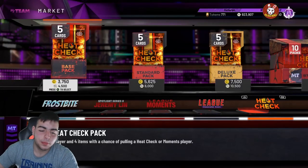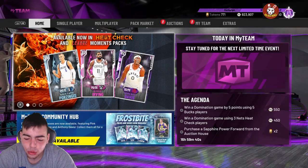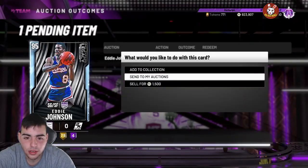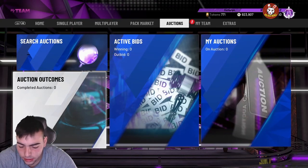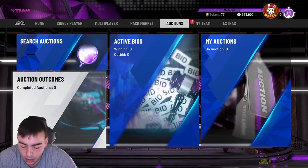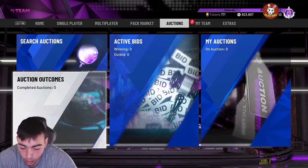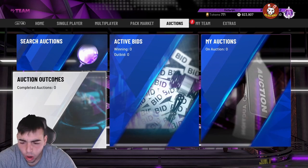What's good YouTube? It's ya boy Bugs back on another NBA 2K20 MyTeam video. Today we got some new content — we got the new Prime Series Dwayne Wade, we got a new Pink Diamond 98 Shaq, a Pink Diamond 98 Wade, a Pink Diamond 97 Jimmy Butler, and we also have a Diamond Karl Malone. I'm gonna go over everything — it has not dropped yet but I have it on my phone, so I'm gonna read you guys the stats.